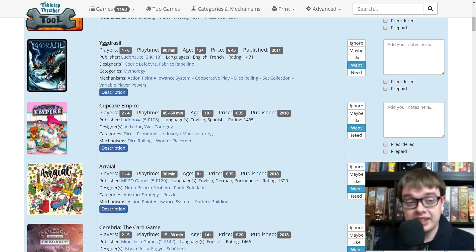Cupcake Empire from Ludo Nova — it's a dice placement game where you are trying to run a cupcake shop. That pulled me in. Ariel is a polyomino tile-laying game that looks really pretty, designed by Paolo Soledade and Nuno Bizarro Sentieiro, who are the designers of Madeira, Nippon, and many other heavier games — including Panamax, the ship-based one in the Panama Canal.